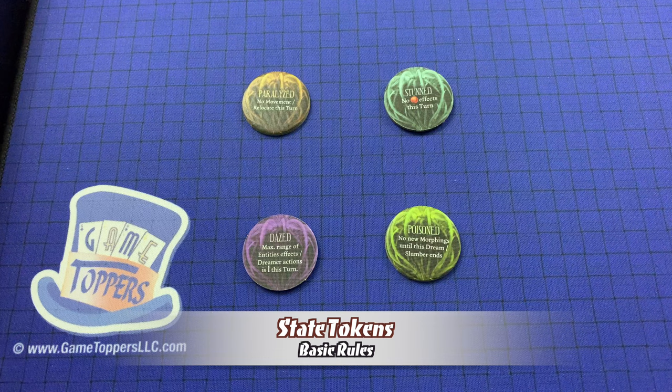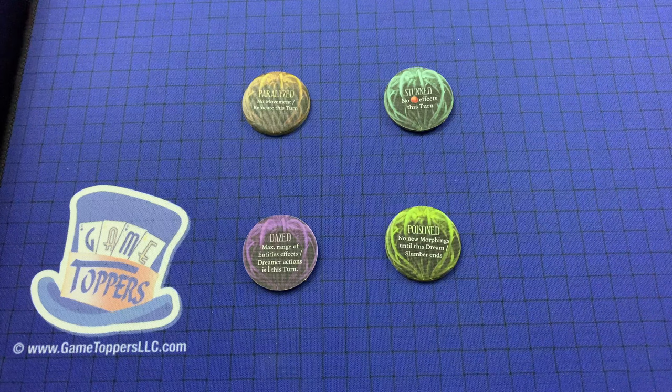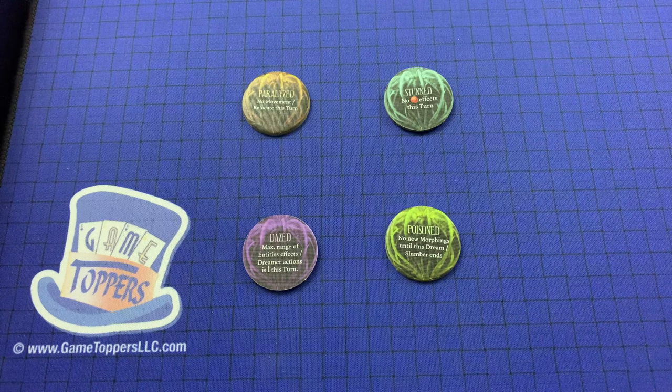Dreamers and entities may be affected by various states. The state's effect is detailed on its token. The four states are paralyzed, stunned, poisoned, and dazed. State tokens only affect the specific entity or token on which they were placed. If the state token should be played but none remain of that state, then the state is not applied.